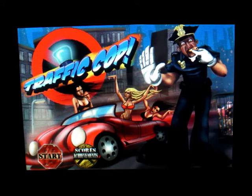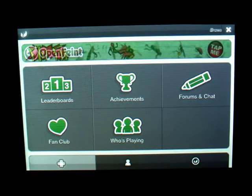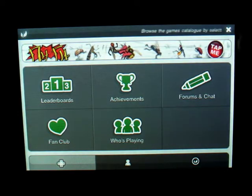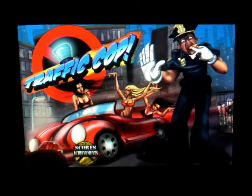This app is OpenFaint enabled. There's Scores, Achievements, and Start. If you click on Scores and Achievements it takes you to the OpenFaint leaderboards and forums. I'm going to go back and click on Start.